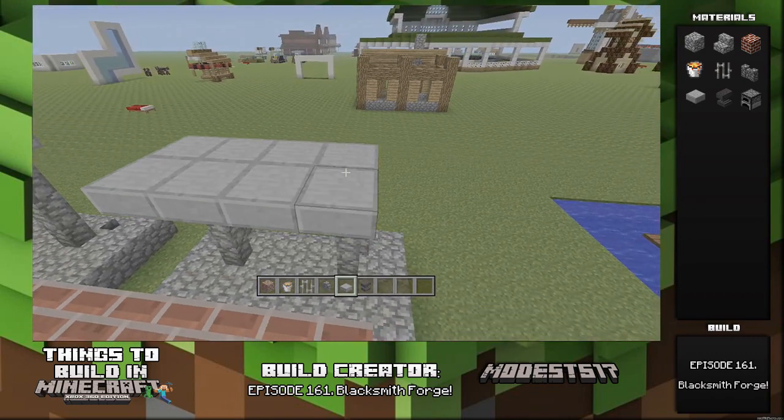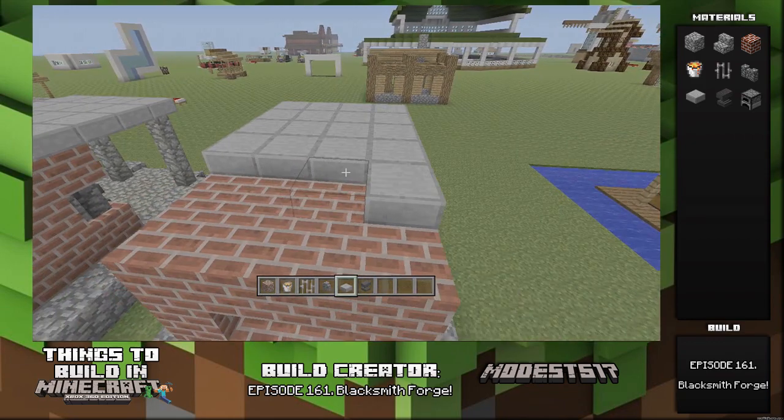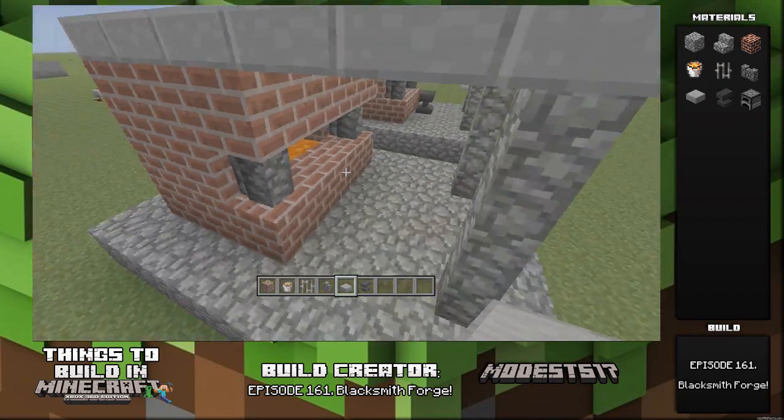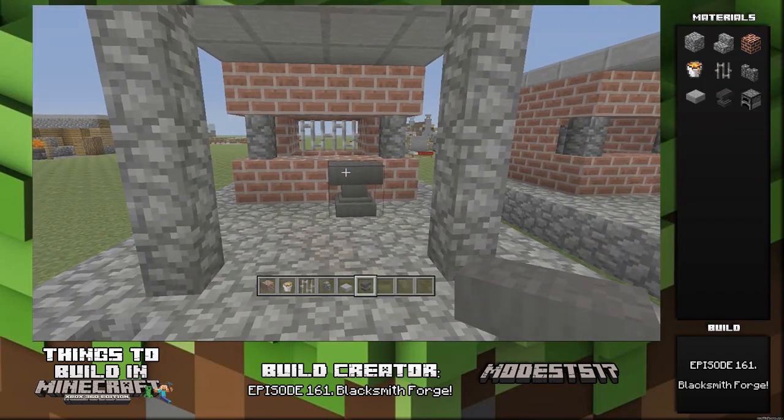It utilizes cobblestone walls, which I haven't used that much, which is awesome. At the end you're going to see me put an anvil, and I actually didn't put a furnace in the beginning, but you can put a furnace next to it if you want.